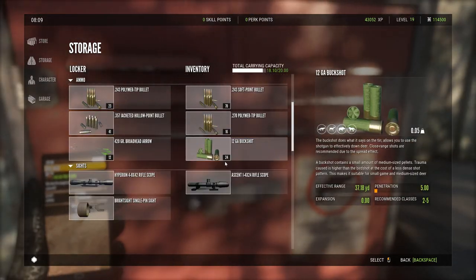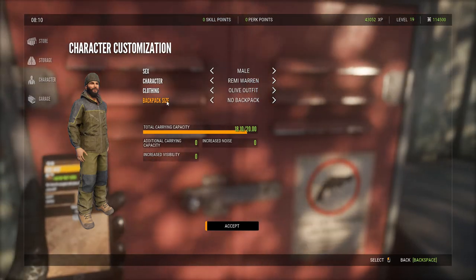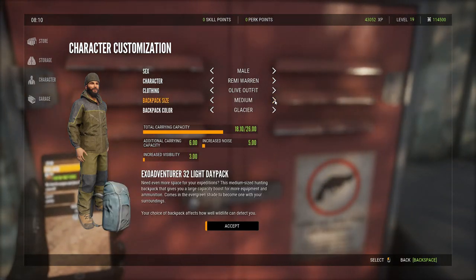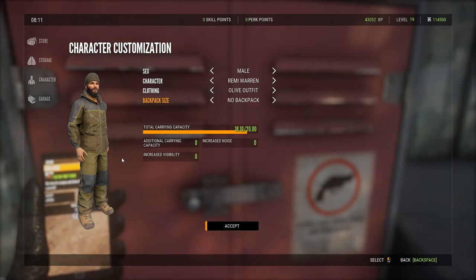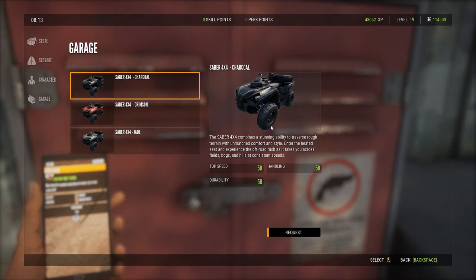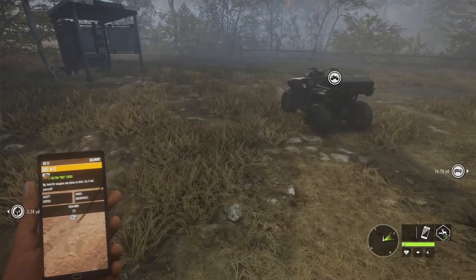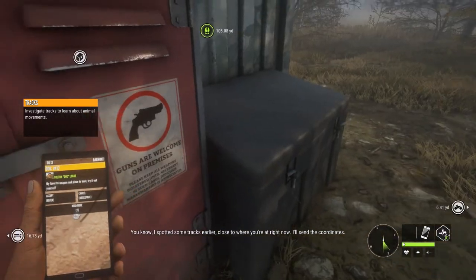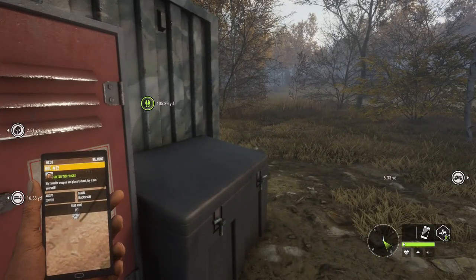You can change things back and forth by just dragging them in storage. The Character tab is just cosmetic preference — it doesn't affect noise, weight, or visibility. It does show your carrying capacity, and a backpack would increase that, but makes you noisier, so I skip it. In the Garage, the game provides three ATVs for free. Just request one and it appears near you. You can also request one from the tent, which essentially functions as a portable lodge.